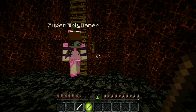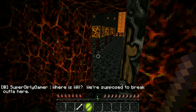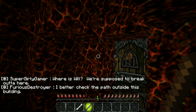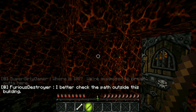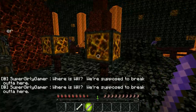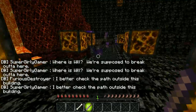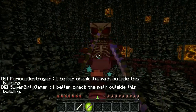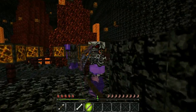I'm grabbing rotten flesh in case I get hungry. We're heading down! It sounds like the mobs know we're in here. Oh my goodness, where are they? Will is supposed to break out of here — I better check the path outside. Oh, there must be one for Will — oh my god, there's so many mobs going for Will!